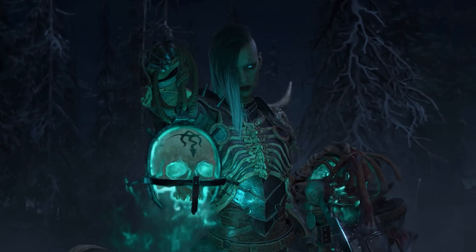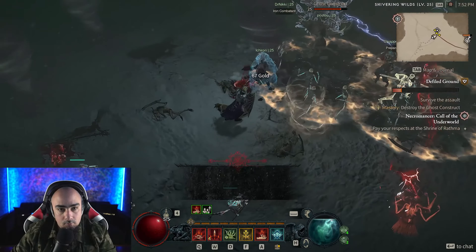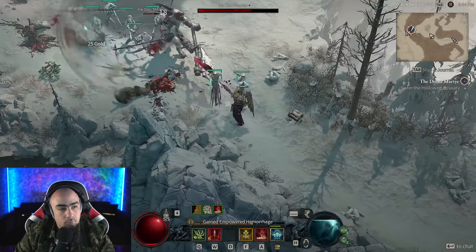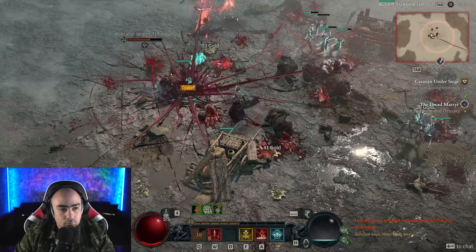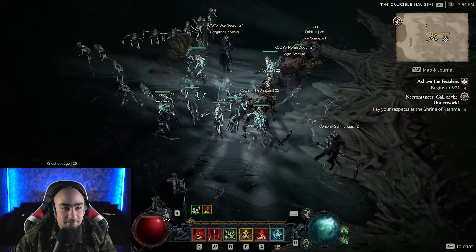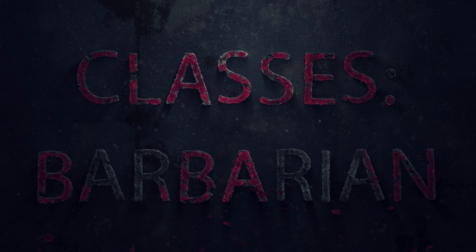And then we have the Necromancer. The Necromancer is a dark caster who can summon undead minions to do their bidding. They can also curse their enemies, drain their life force, and even raise fallen enemies as undead allies. Necromancers are a great choice for players who want to control a small army of undead creatures.